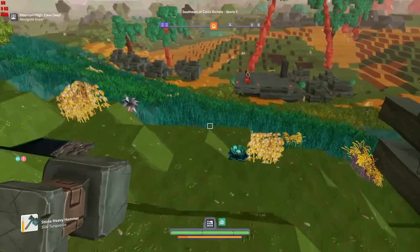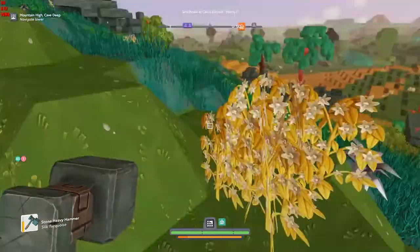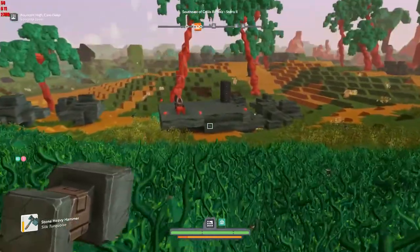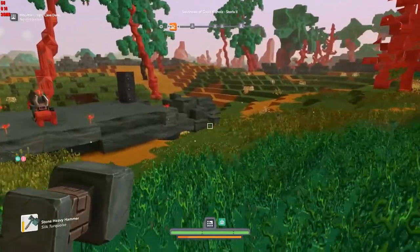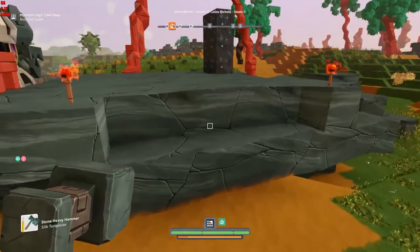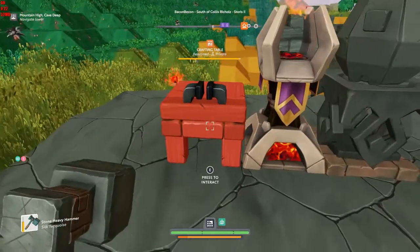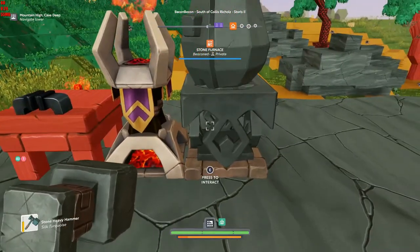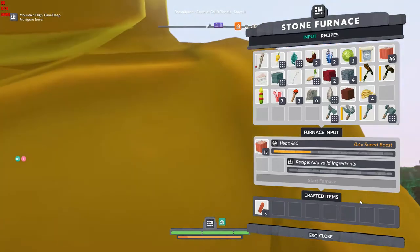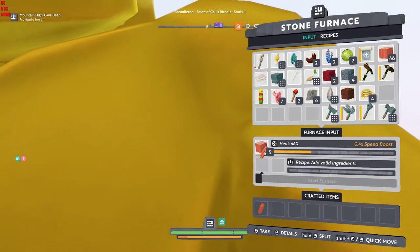Alrighty, we're back. The sun is up — it's another beautiful day here in Boundless. The thing that we really need to find here is ancient artifacts. From what I understand, they are commonly found kicking about in stone, or under stone basically. And since our quest is to navigate lower, as it were — alright, our copper is ready.